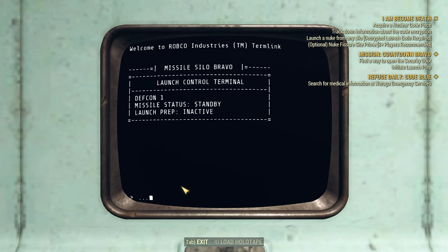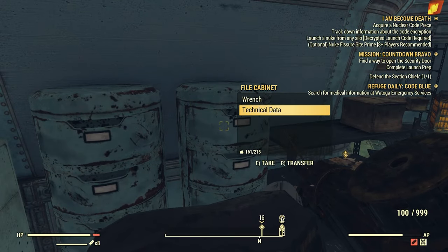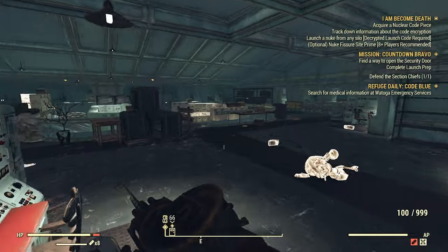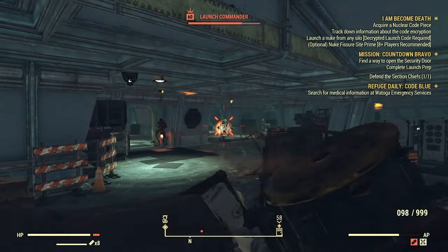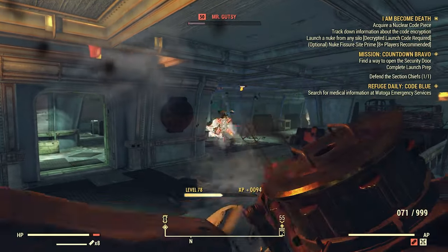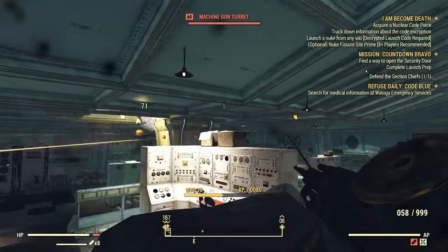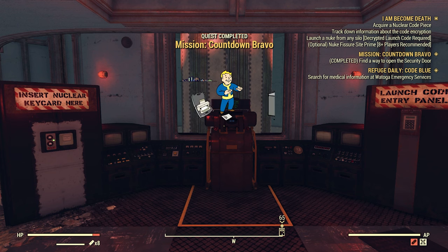Make sure to run around and loot the file cabinets — get the technical data for the Brotherhood of Steel. Completing this quest is easy: you just stand around, kill robots, and wait the timer out. Let the five robots initiate launch prep and the little bar will progress up. Easy peasy.